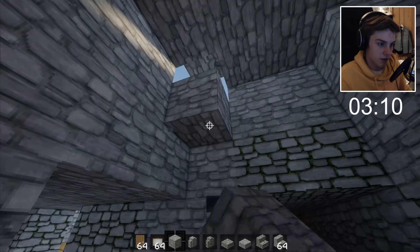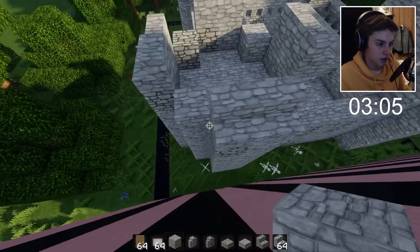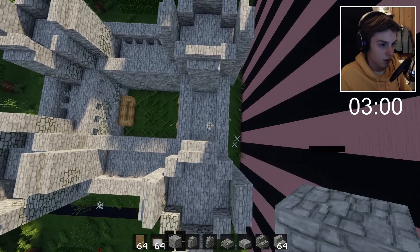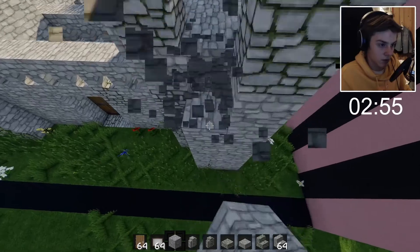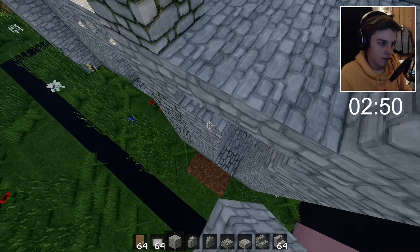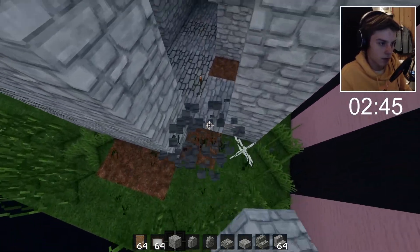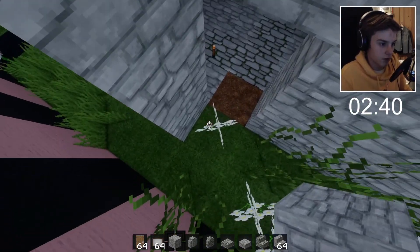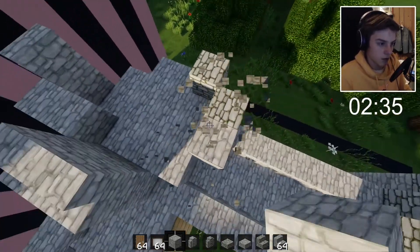My thing isn't symmetrical - it's better built on this side for some reason. Oh, it goes out one block at the front. This better not ruin everything - I think it's easily fixed, hopefully.